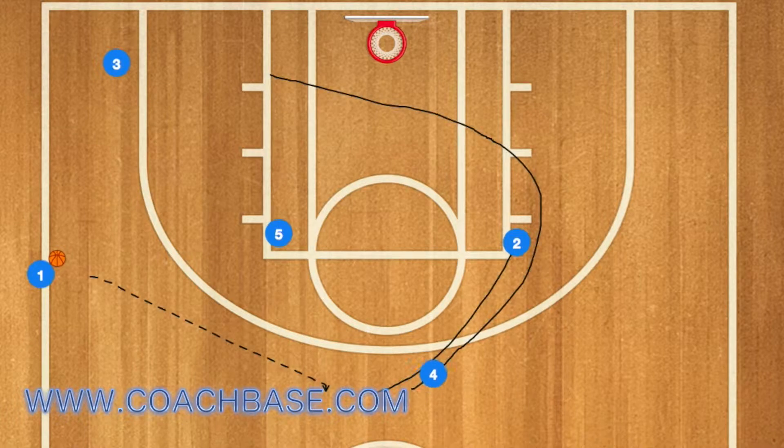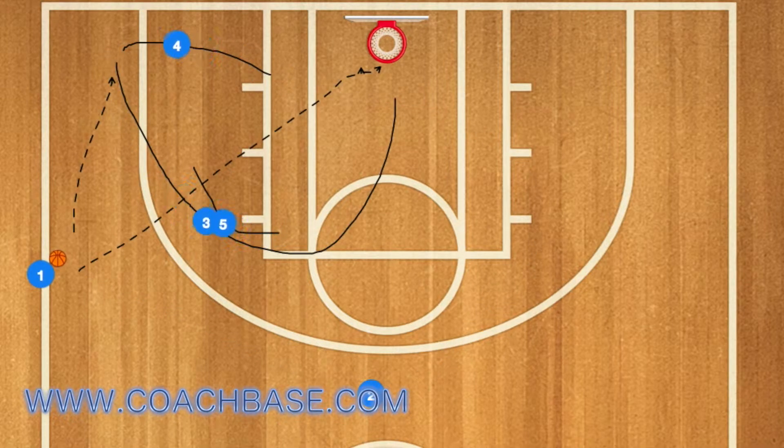Player four is going to run towards the post while player two runs up to the three-point line — that's a passing opportunity. Next, three will use five as a screen and cut towards the rim; that is option number one. Option number two is four popping out to the three-point line for a shot.